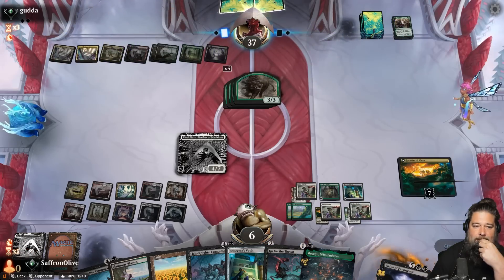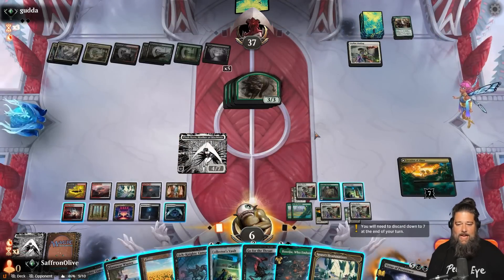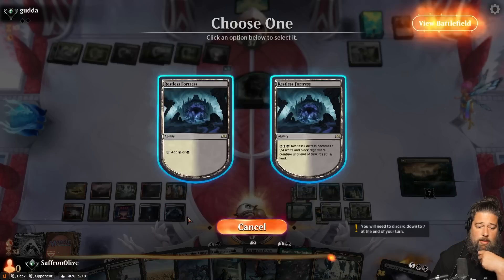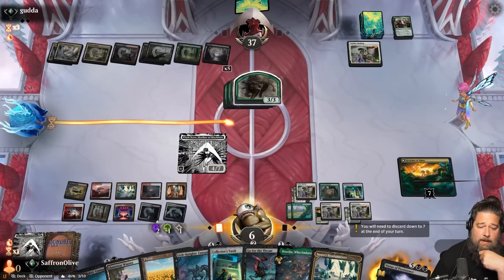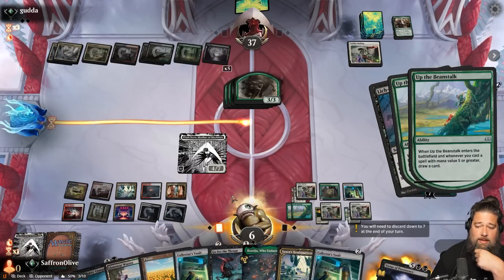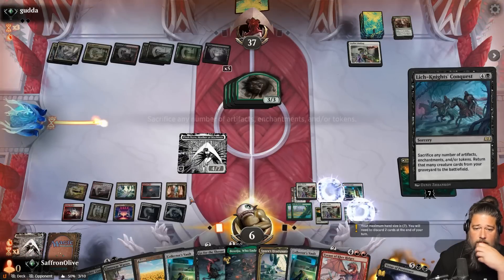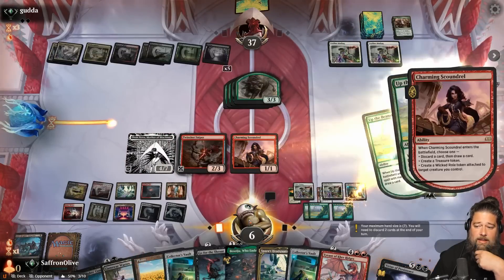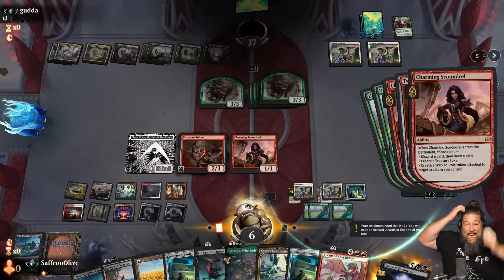Somehow we've survived all the cascading and all the Bramble Familiars. Opponent plays Herd Migration — a lot of bodies — and Leyline Binds something. We only have a Charming Scoundrel and Twin-Blade Sniper in the graveyard. One, two, three, four, five — Lich-Knight's Conquest! We draw two cards, sack a Leyline Binding and a Courier's Briefcase, get back Charming Scoundrel and Twin-Blade Sniper, make a Treasure, snipe a beast. Opponent scoops — bonus scoop!